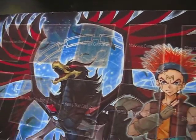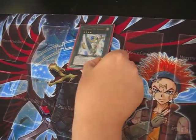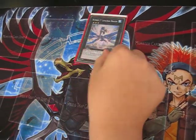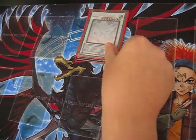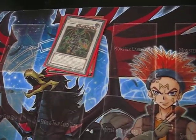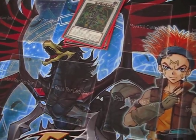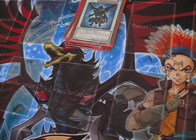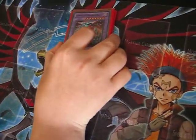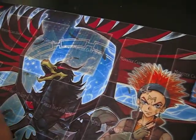And now for the extra deck: one Utopia, one Gemmite Pearl, one Leviathan Dragon, one Stardust, one Ruler of Arcane, one Dark End Dragon, Black Rose, and the Shimmer Attack. We'll check Fortress Dragon for Cyber Dragon if we meet Machina.